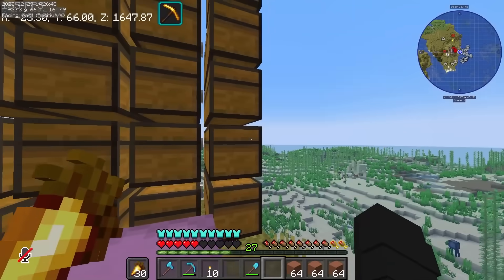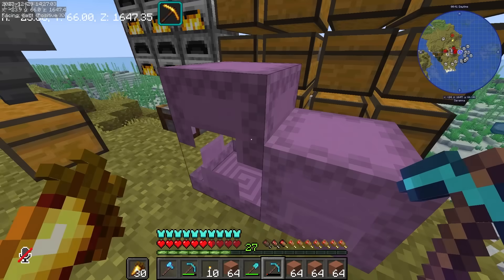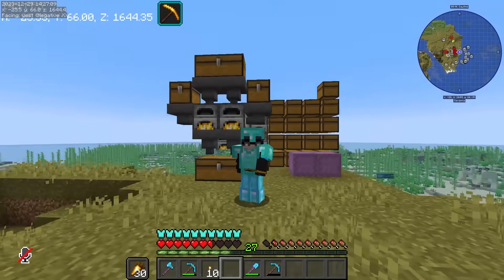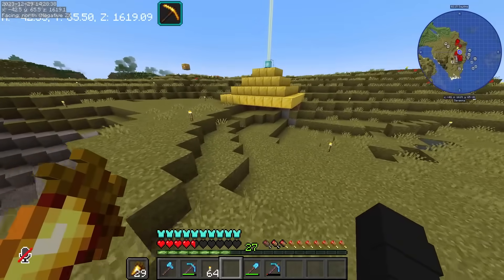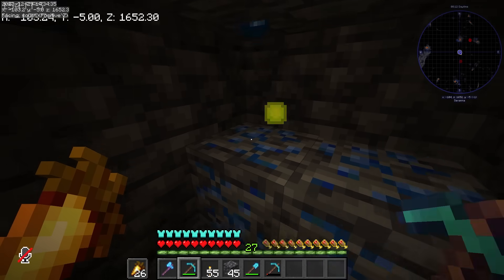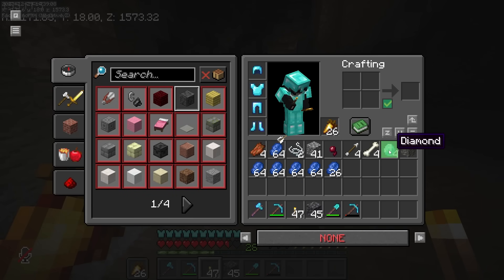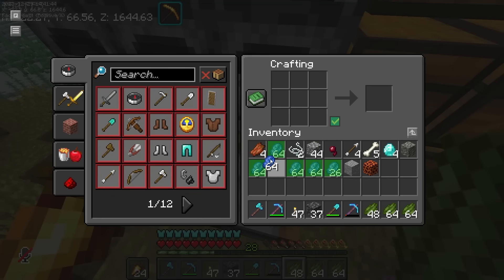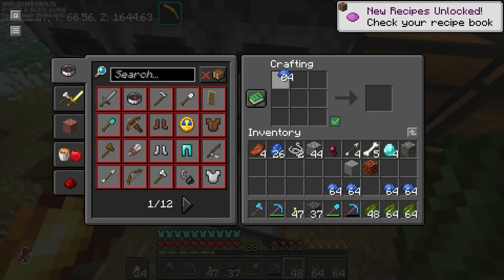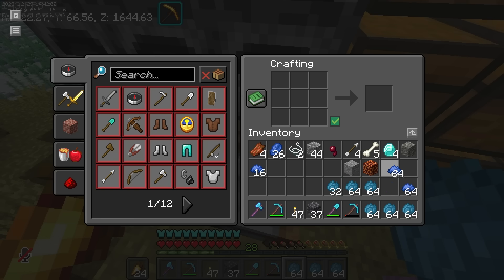Nandito na po lahat ng terracotta na nakuha natin. Dalawang double chest lang naman ang kailangan natin, hopefully enough na to. Now magmimina naman tayo ng mga lapis. Ito na po lahat ng lapis na nakuha natin, at meron pang nakuhang four diamonds. Balik tayo sa surface. Pwede na tayo gumawa ng cyan dye. Gawin muna natin itong blue dye - like so - then imimix natin yan. Meron tayong five and a half stacks of cyan dye.